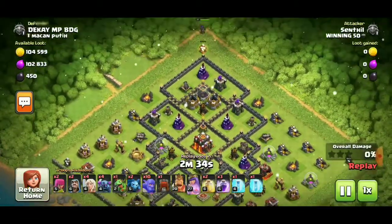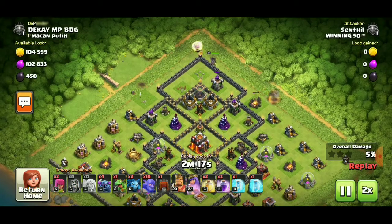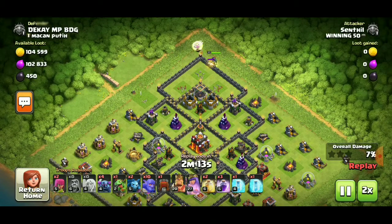First attack. Look, I am using Bowlers, Petros, Healers, and a single Baby Dragon. First, in every ground attack, you must perform a Queen Vault. Here we go. So Queen is ready and the Petros.